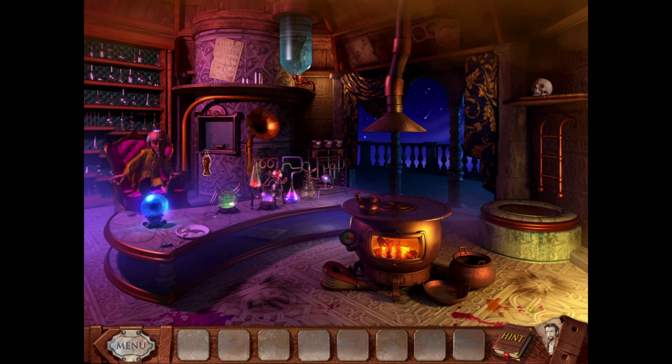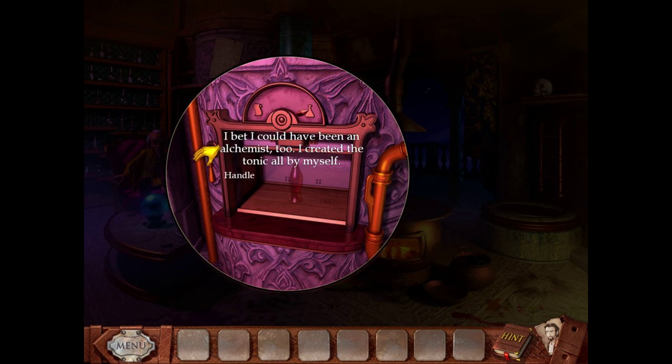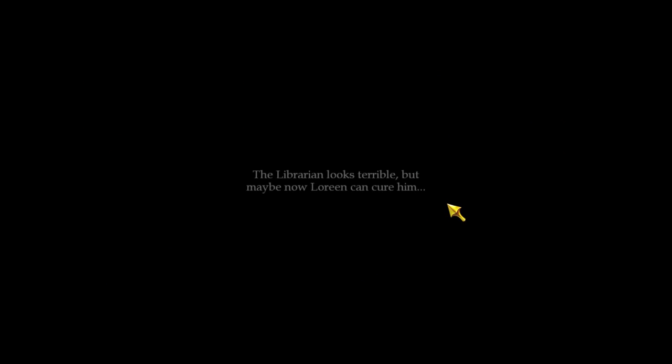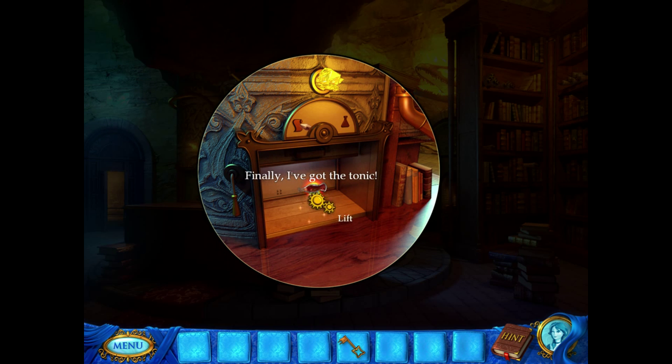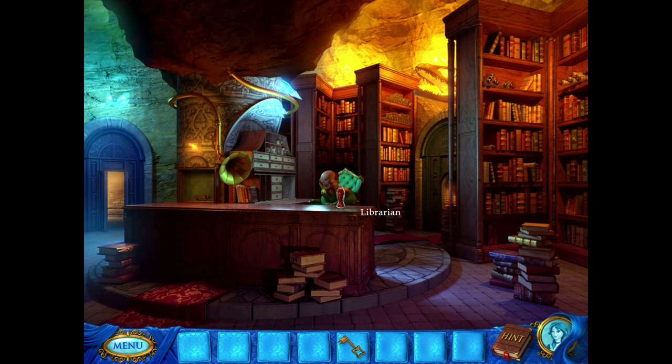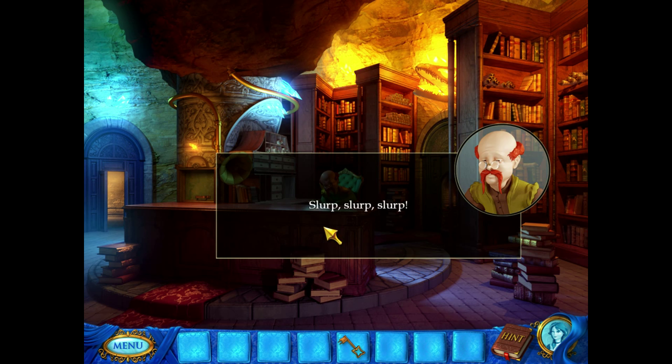How do you think he makes bubbles? The librarian looks terrible, but maybe now the ring can cure him. Hope the tonic's here. This guy's had stomach cramps for a really long time. Drink it! Slurp, slurp, slurp.